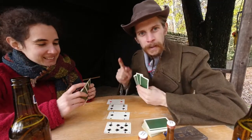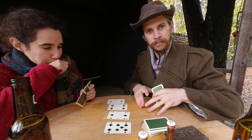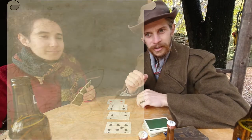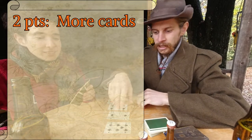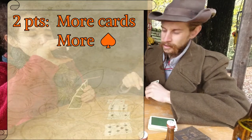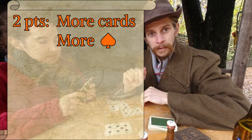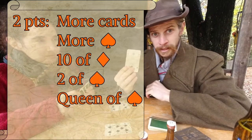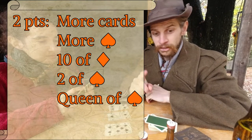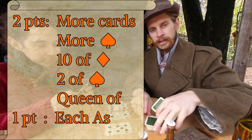So important things — how to score points. Everything that you take is yours obviously. If you have more cards than the other, two points. If you have more spades, two points. If you have three special cards — the ten of diamonds, the two of spades, and the queen of spades — two points each. And every ace is one point. That's the basic.